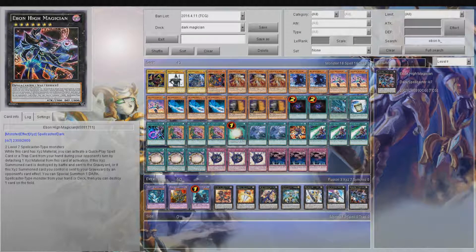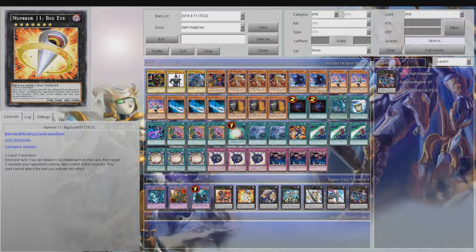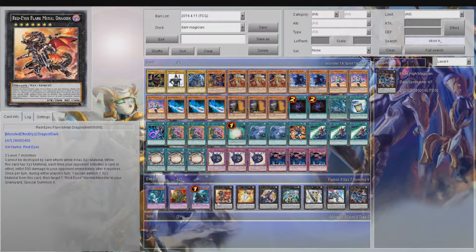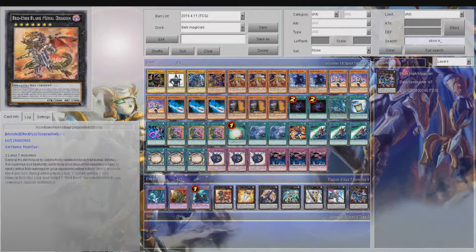There's another rank seven option where you can activate quick play spells or trap cards from your hand during your opponent's turn by detaching, and it's a floater — but if I can make a rank seven I'm probably going for Big Eye. You could put Dracossack in here too, and there's also the D-mark that banishes when a non-normal spellcaster attacks. There aren't a lot of rank sevens, but you could add some rank threes or rank fours if you want.